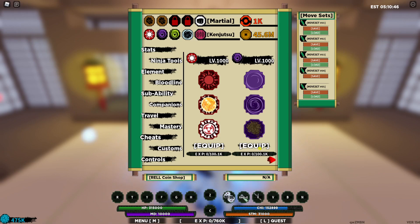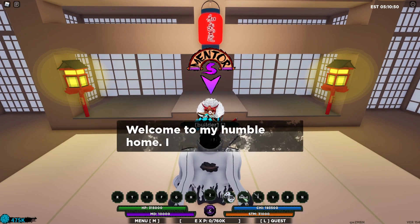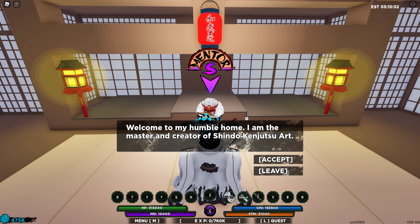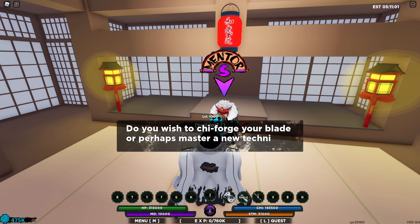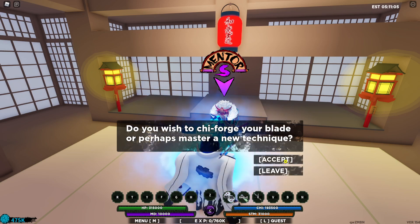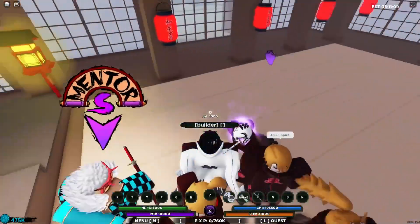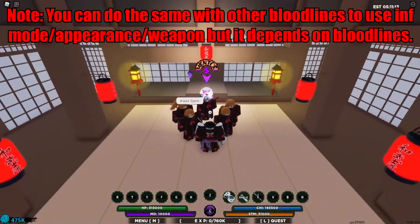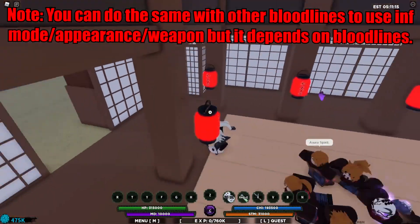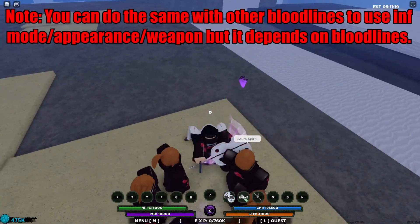Let's say I want to use Rengoku right here. Let me talk to this NPC — press accept. Now at the second part, you want to charge your mode: hold C, then press accept, and exit kenjutsu right there. And there you go — we just glitched the NPC and we literally have a free companion.